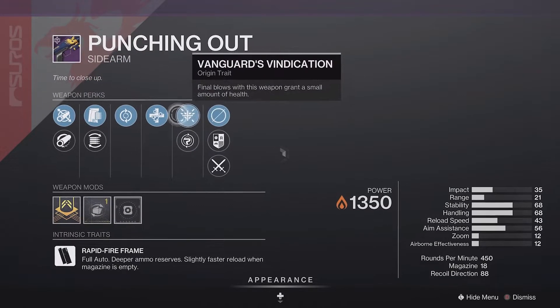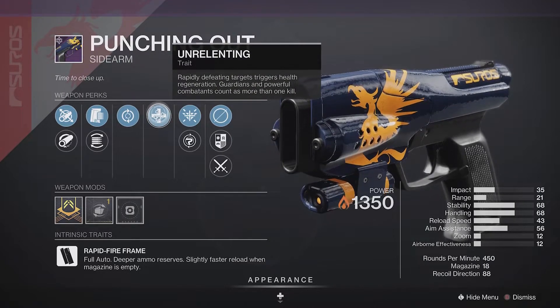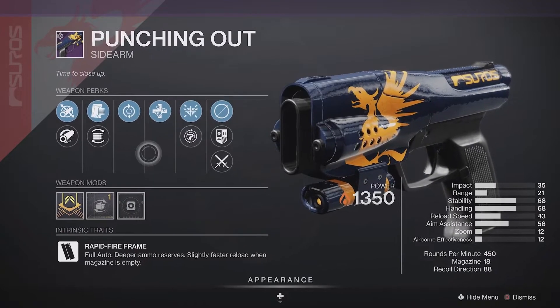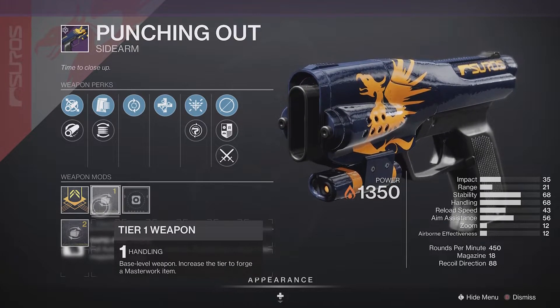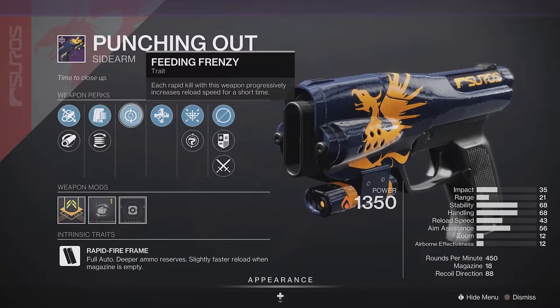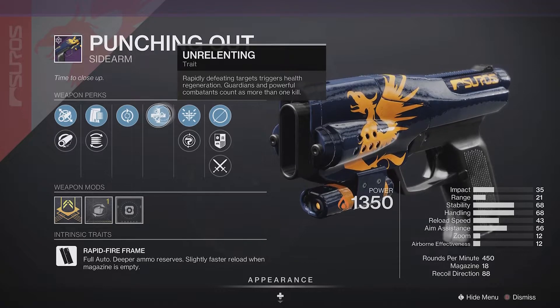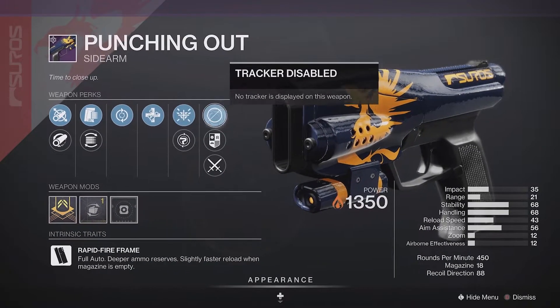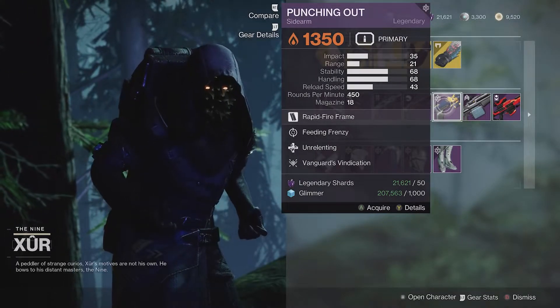Punching Out — this is a pretty decent sidearm. Maybe pick it up if you want it. Frankly, I've seen better rolls for sidearms lately. Handling is also — I feel like sidearms don't really need the handling masterwork because they already do that really well. Feeding Frenzy is okay, Unrelenting is really good for PvP. So maybe pick this up, but this one's just okay to me — nothing to write home about.